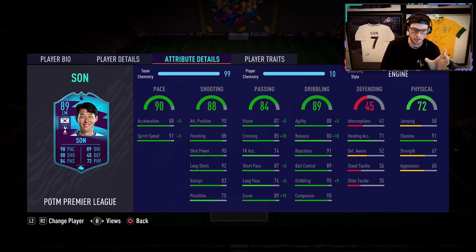Looking at the in-game stats: 88 acceleration, 91 sprint speed, 90 attack positioning, 88 finishing, 90 shot power, 92 long shots. Short passing at 87 is good. Agility and balance at 88 and 80. Solid reactions at 91. Ball control 89, dribbling 90, composure 90, stamina 91. Strength at 67 is not bad. Overall, the main weakness I see is really just the balance — you probably just want to boost that. Shot power's 90, long shots 92, pace is good. And this guy got plus-twos on top of his gold card stats, so we got all plus-twos.